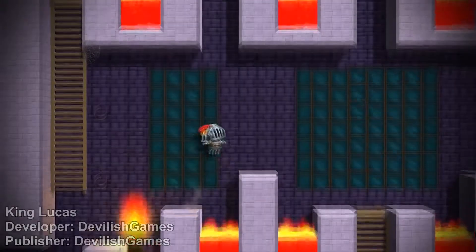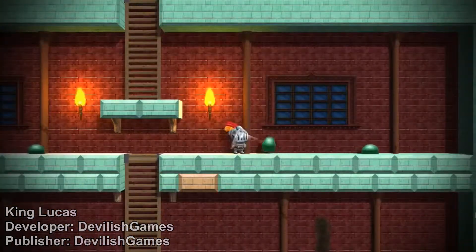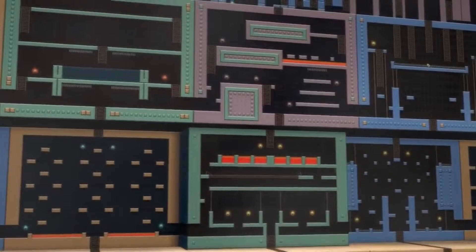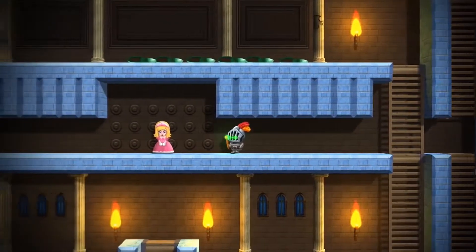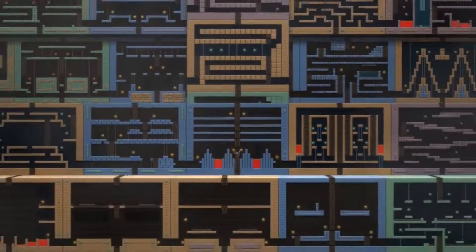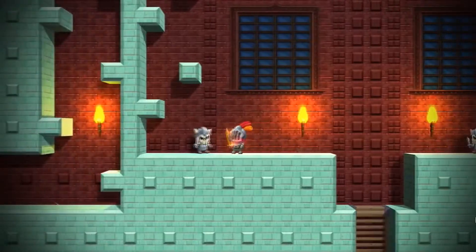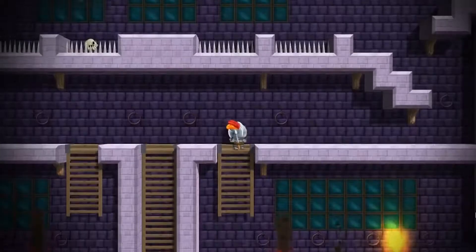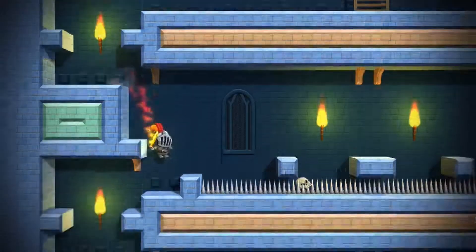There were games with 40 levels, 60 levels, but King Lucas offers over 1000 rooms to beat. You have to beat them to finish the game and save the princess. The rooms are in constant move, so you never know what's behind the wall, or ceiling, or the floor. We can upgrade our gear or even buy new weapons. We can play solo or with friends in multiplayer mode.